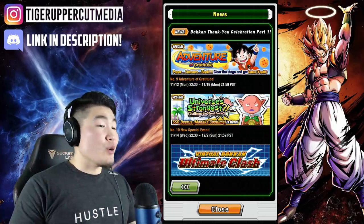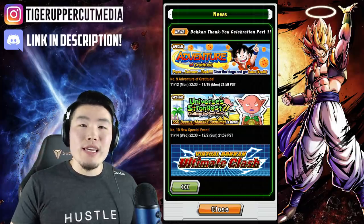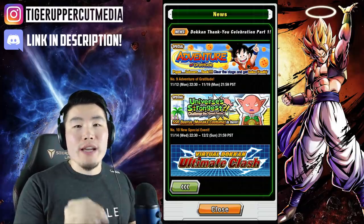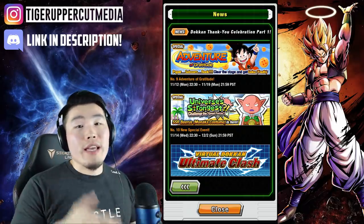Next up, we have the brand new global exclusive Monika Story event. According to the Dokkan wiki, we can get a total of 10 dragon stones from this event — 6 from clearing the stages and 4 from the related missions.